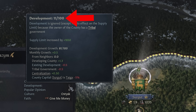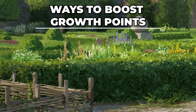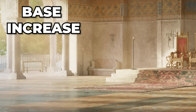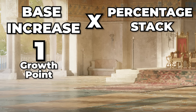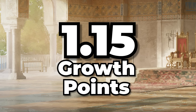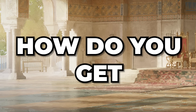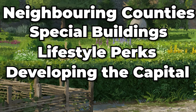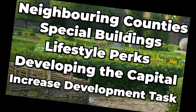For every one development in your county, you need 100 development growth points. There are two ways to boost these: actual base increases per month, and percentage stacks on top of that. You take your base increase, multiply it by whatever percentage stack, and that's your development growth points per month. So if you have 1 GP and 15% boost, you get 1.15 GP at the end of the month. Base growth points come from neighboring counties, special buildings, lifestyle perks, diligently developing the capital, your steward's increased development task, and some artifacts.